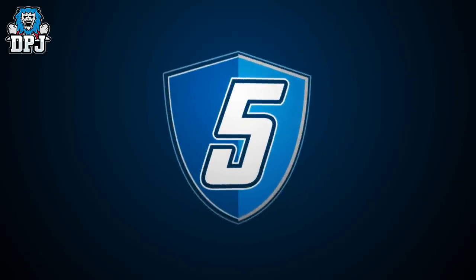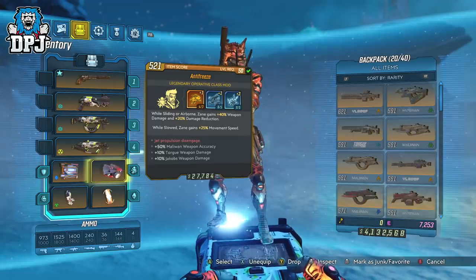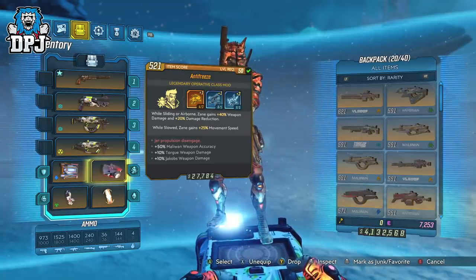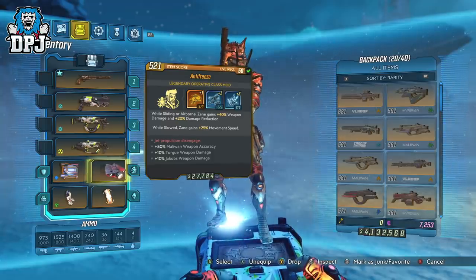At number 5 we have the Anti-Freeze class mod for Zane. This class mod is something I feel many Zane users have been waiting for a long while. It offers many aspects which result in us being able to build a few different builds to the best of their ability. The Anti-Freeze class mod offers: while sliding or airborne, Zane gains plus 40% weapon damage and plus 20% damage reduction, and whilst slowed, Zane gains plus 25% movement speed.